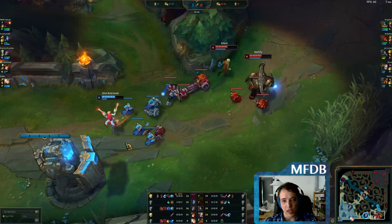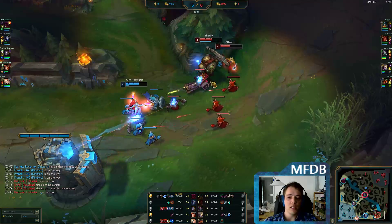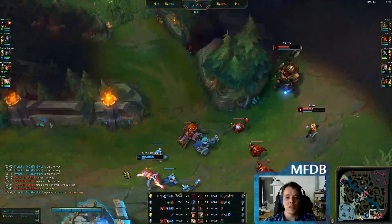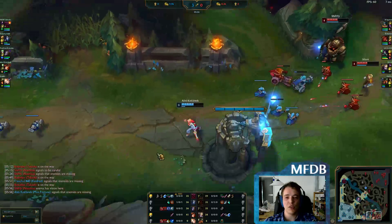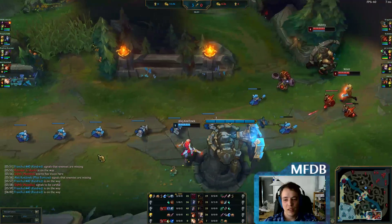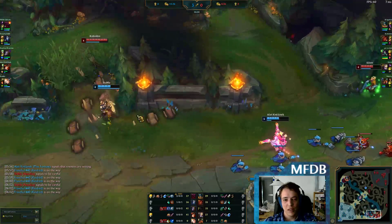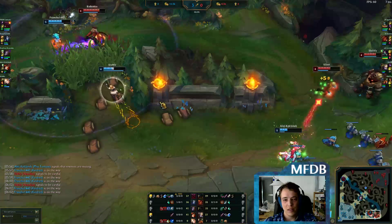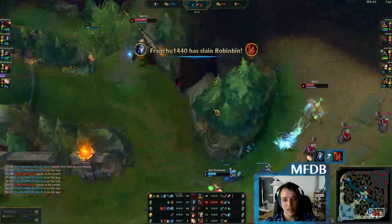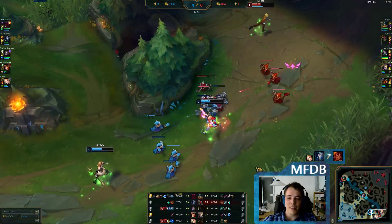Lux is back. Miss Fortune obviously needs to be very careful — you always need to keep numerical advantage in mind. If they have more people, you're going to lose the fight in most cases. There was a Taliyah spotted, so they could be setting up a dive. This is why Miss Fortune goes very far back. Kindred to the rescue. Doesn't matter that Lux didn't pay attention.